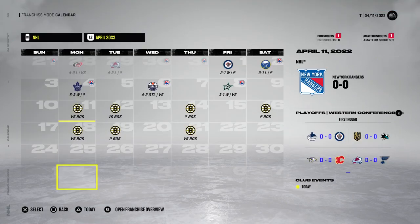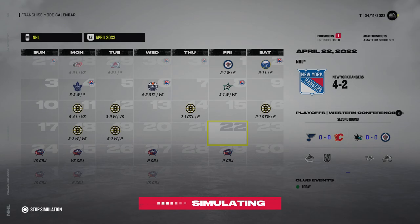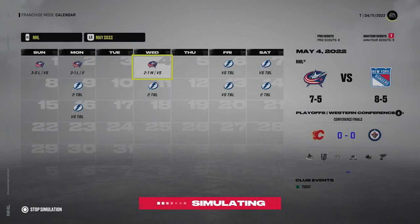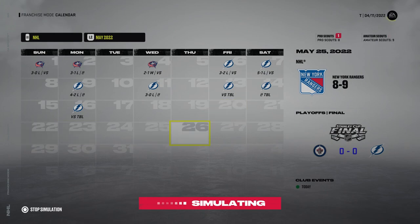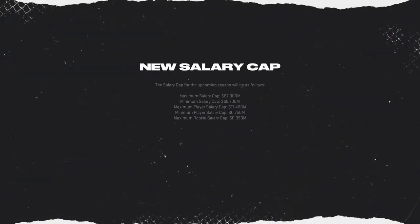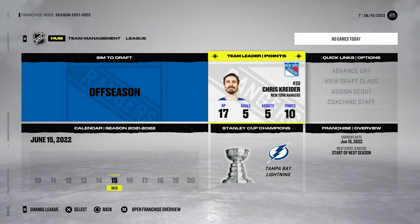Playoff time - if we lose in the first round after that season I'll be disappointed but not surprised. We beat the Boston Bruins in six games, then beat the Blue Jackets in seven - that was scary. Conference finals against the Tampa Bay Lightning and they absolutely delete us - a sweep. The Jets and Lightning meet in the finals and Tampa wins it. The Laval Rocket win the Calder Cup. Our highest point guy in the playoffs was Kreider with 10 points in 17 games - no wonder we got put out.